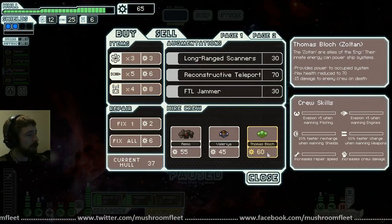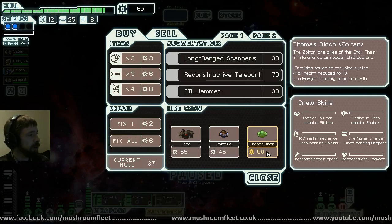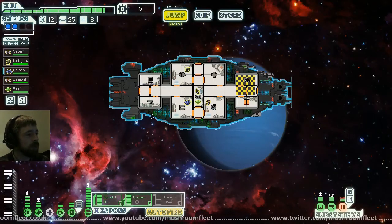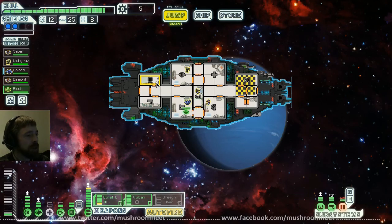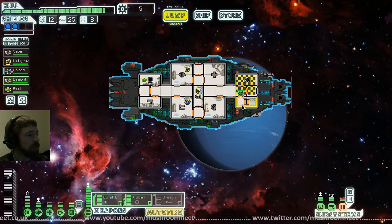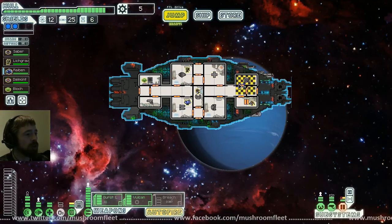That guy will give me extra power — provides power to occupied system. I'm going to get him, new crewman. Where do we put our new crewman? I'll put him in hacking, and then I can take a point out, which means I can put the point back into medbay. I can transfer between medbay and O2 — take the power out of O2 and put it into medbay while they're healing and draining the oxygen if I get boarded.